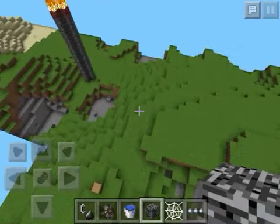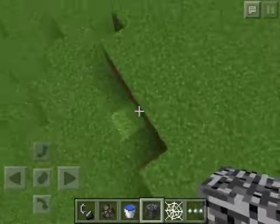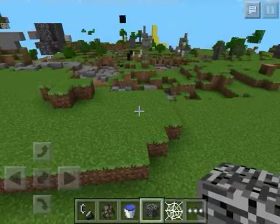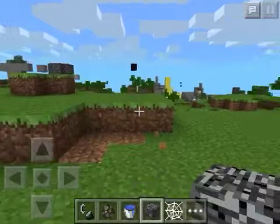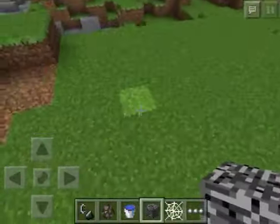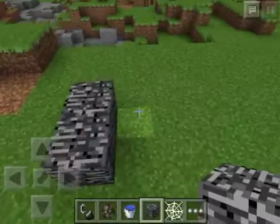Hey guys, it's GoldthusherWade here, and welcome back to our mega video. Today I'm going to be showing you how to make a mob spawner which actually kills them instantly, or you can be super lazy and kill them yourselves.